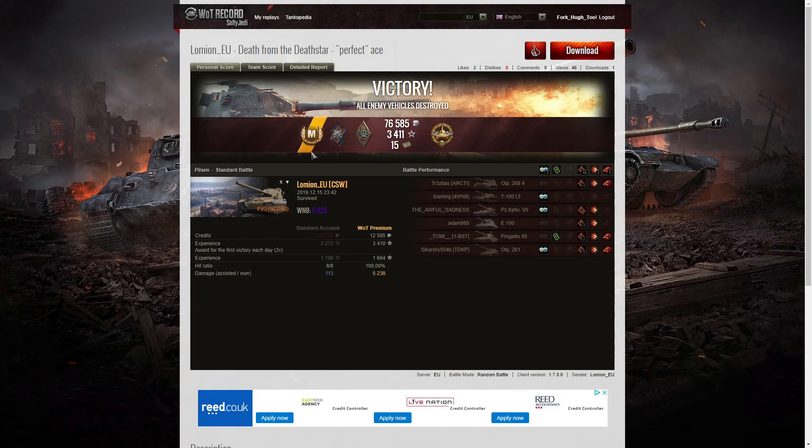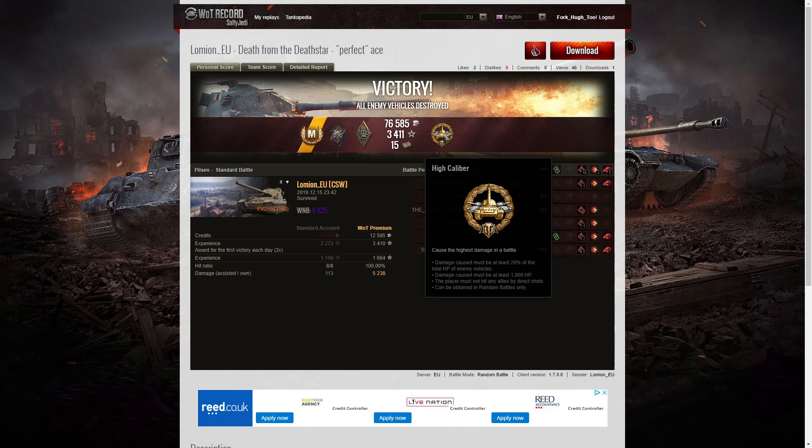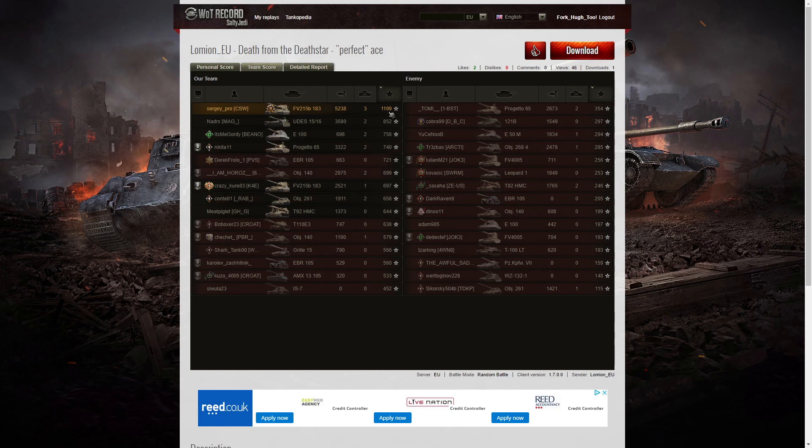It's an ace tanker for Lomian EU in the FV215b 183 Death Star. He managed to get a Fire for Effect and a Bruiser medal out of the minor medals, got 16 critical hits in that one, and picked up the High Caliber for dealing the most damage in the battle — with a win and 6825 XP. Well done! Looking at the team score: 5238 hit points of damage. The next high score was Yunes with 3580, then the Progetto 65 on our team with 3322. Lomian EU managed to get three kills — the only player to get more than two — and his base XP was 1109, which is an easy ace in this vehicle.